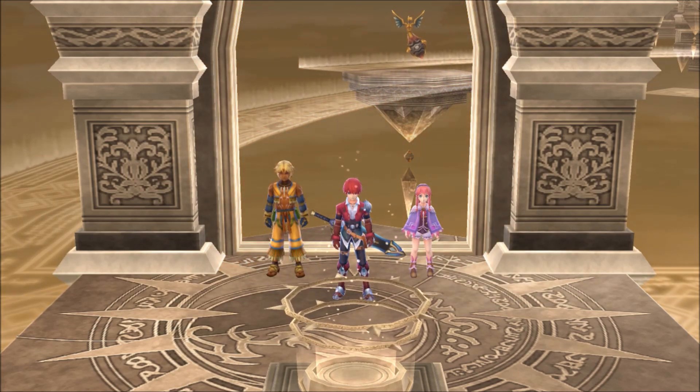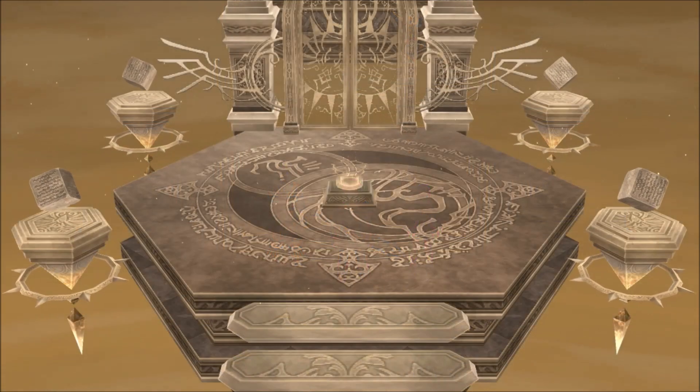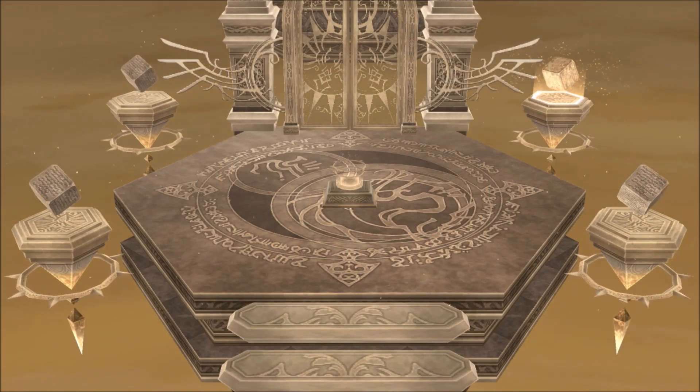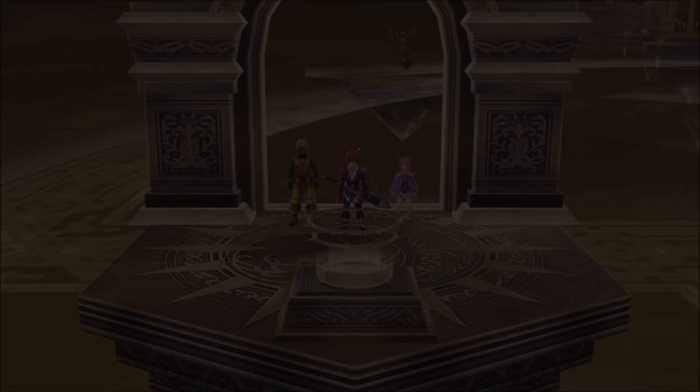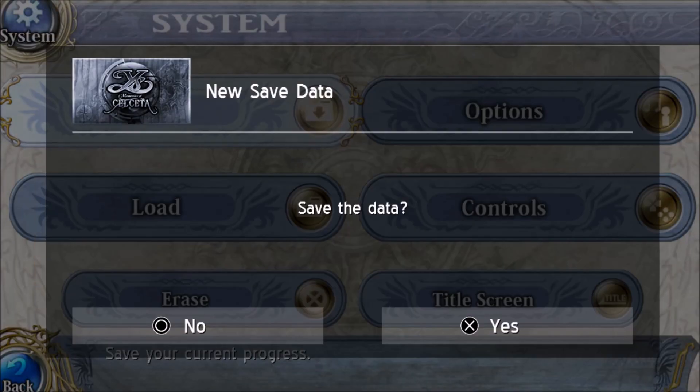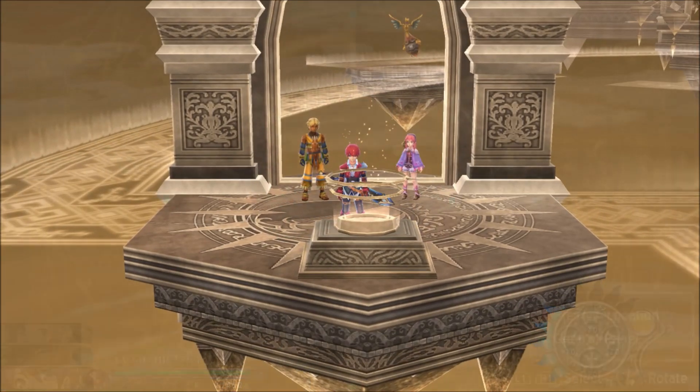Once we got that taken care of, that door is going to vanish and one of these cubes is going to light up. As you can see, there are four cubes, which means there are four combat doors that we have to deal with. At this point I want to save - this is just insane.